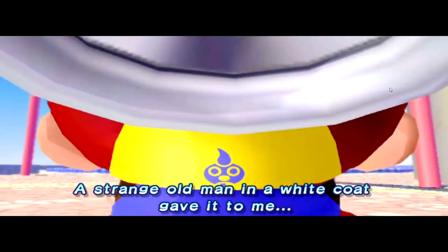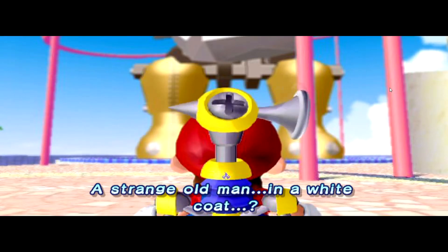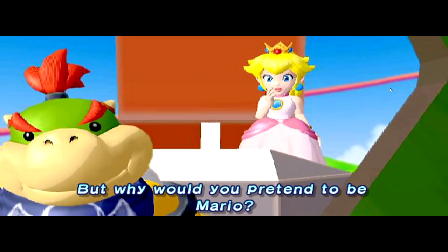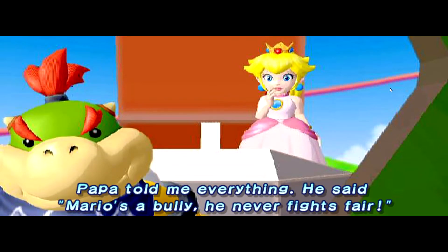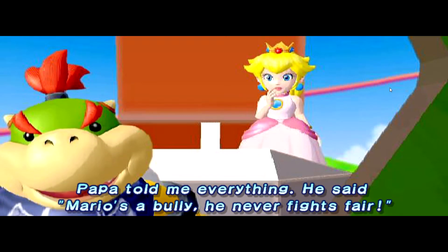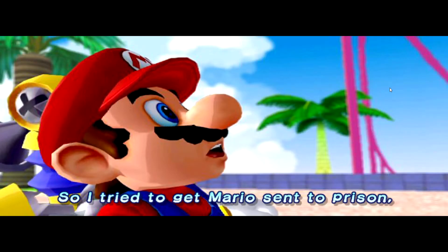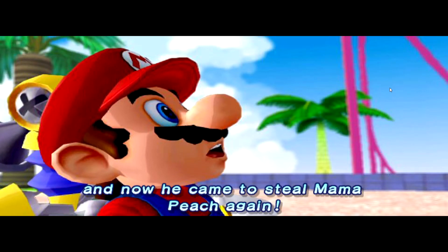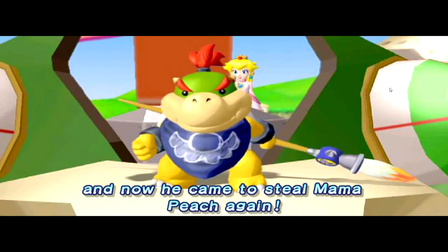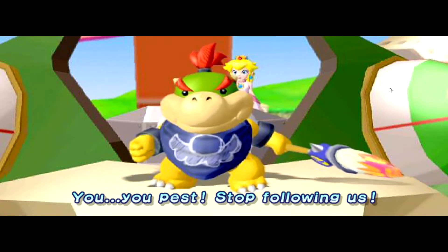It's... a man in a white coat gave it to me. Any strange old man? In a white coat? Well, why would you pretend to be Mario? Papa told me everything. He said Mario is a bully, he never liked man. He said Junior, your daughter tried to outsmart Mario, so I tried to get Mario to go to prison. But they didn't lock him up, and now he came to steal Mama Peach again. You pesters! Stop following us!